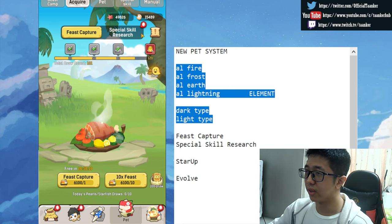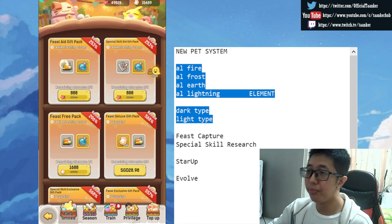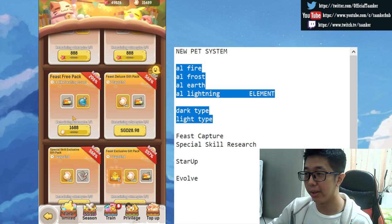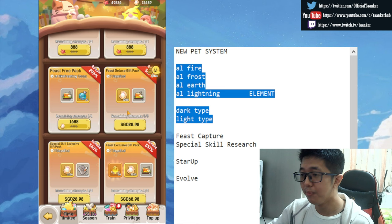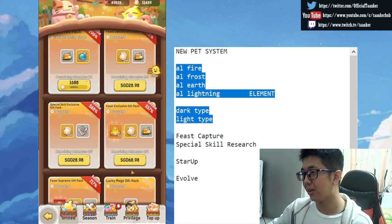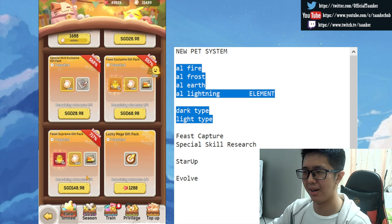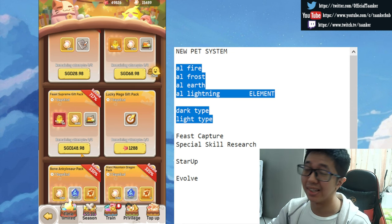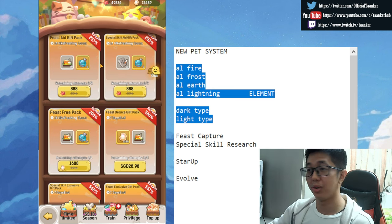You can get peace captures through a couple of events, or you can pay for the pet fees through 888 gems, or you can use real money — either $28.98 Singapore dollars, $98.98, or even $148.98. That is a lot of money. Yes, the game is pay-to-win — welcome to the game.